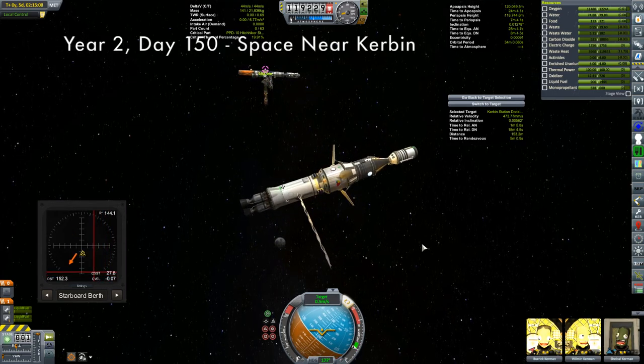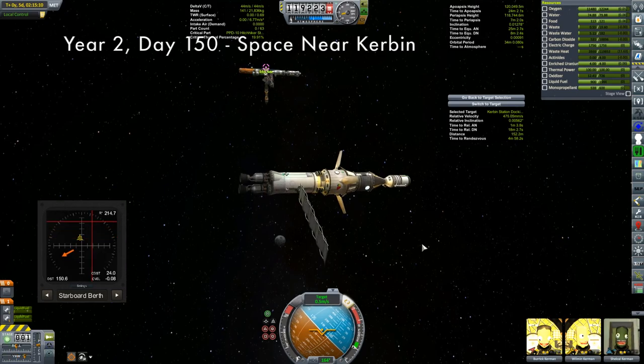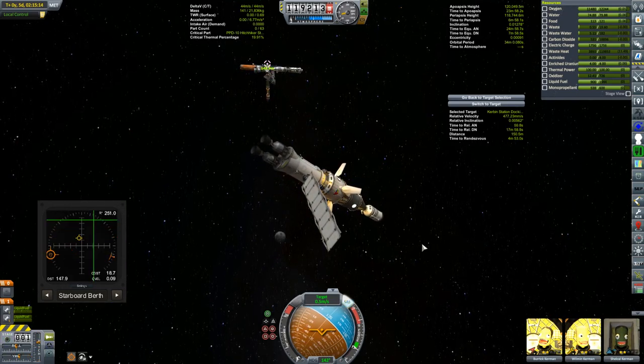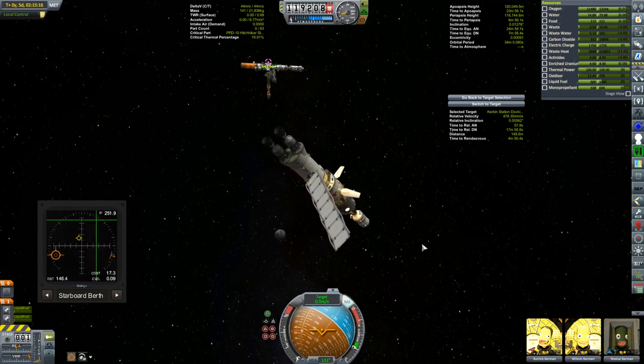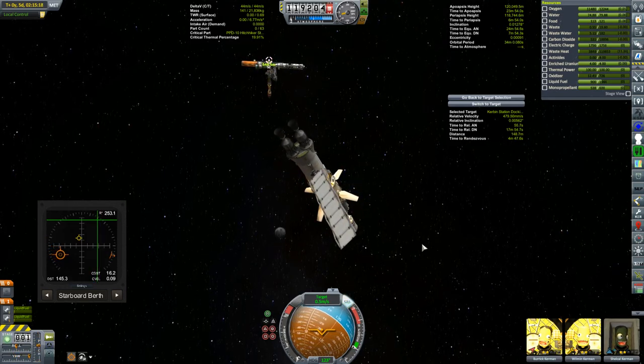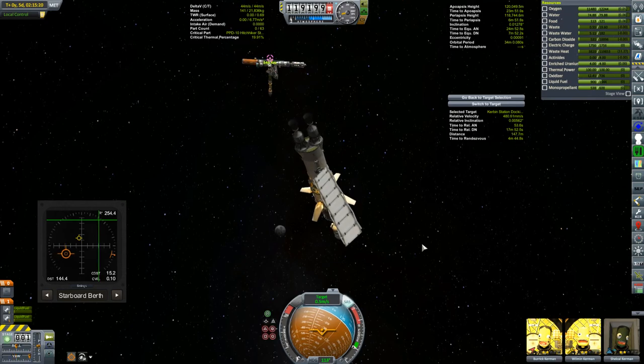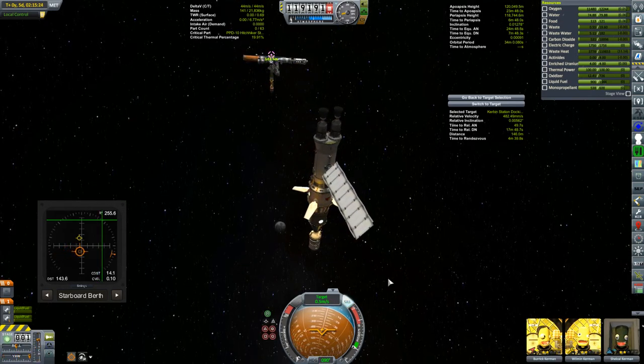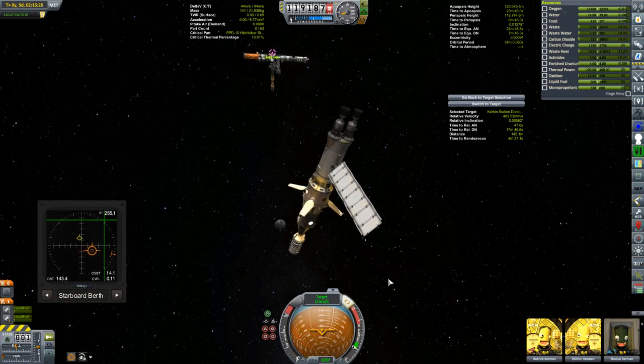Korion of course is carrying our brave moon crew that we saw leaving the surface earlier in this episode. Now we just need to get them docked — but hang on, the yaw keeps pulling to the right. I can pull it to the left but when I let go it just goes full right.